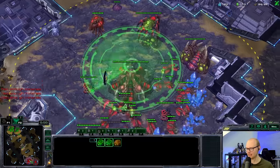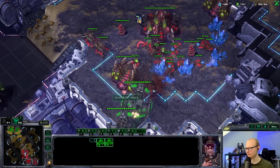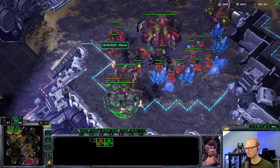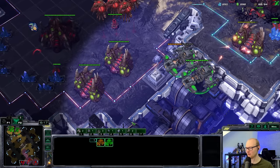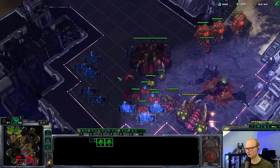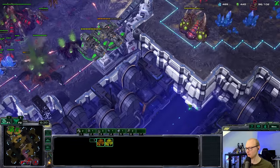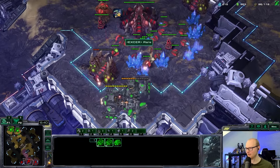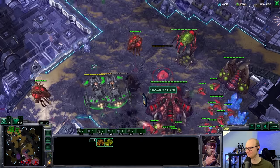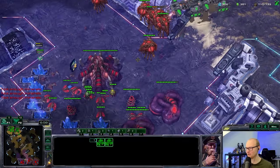There's the spire — it's going to die instantly to these battlecruisers. Spire goes down. I found a couple queens — oh, both yamatos are going. Two queens going down and yamato finishes. He doesn't have a spire and lost four queens already. He has six gas in preparation for the spire but can't use it. Killing that extractor. Two more battlecruisers coming up — the spire is not going to finish in time.